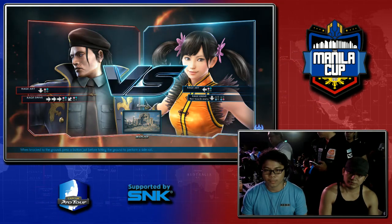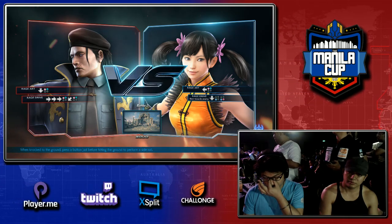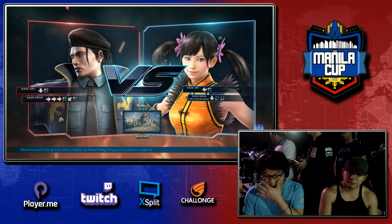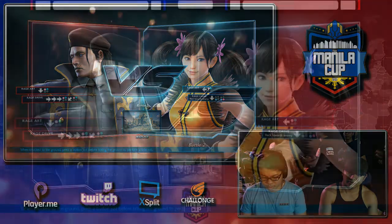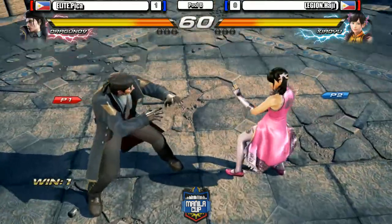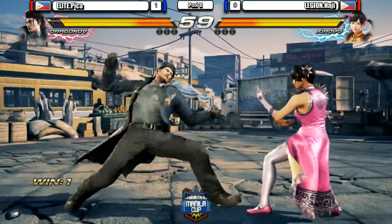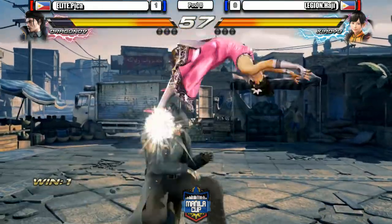Bursty Mage asking what character has the highest damage output. Here's one of them — Lucky Chloe, definitely with her Cali roll launcher. Of course we have Akuma as another one, as long as he has two bars — he has high damage output. But without two bars, he's one of the lowest. But now back to the action.